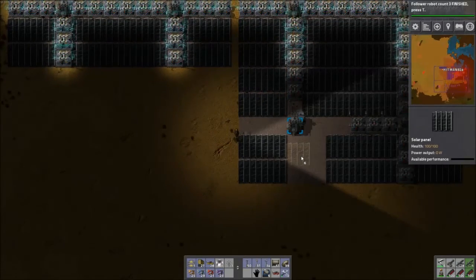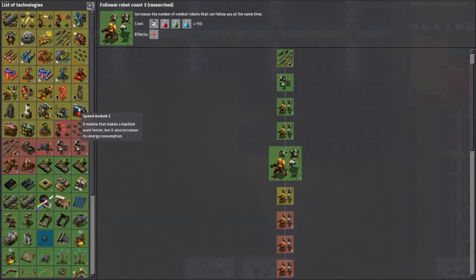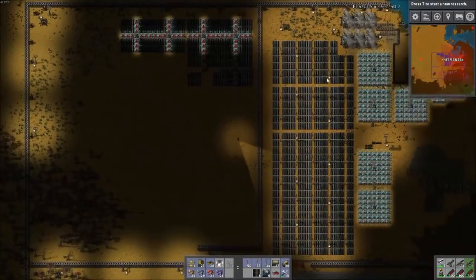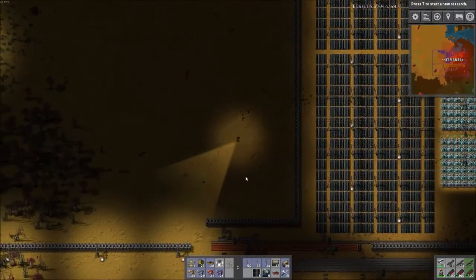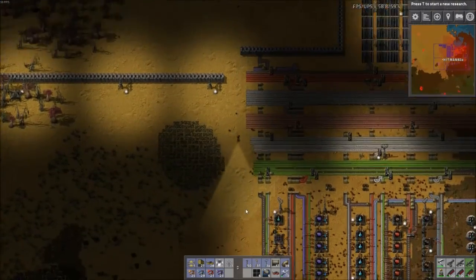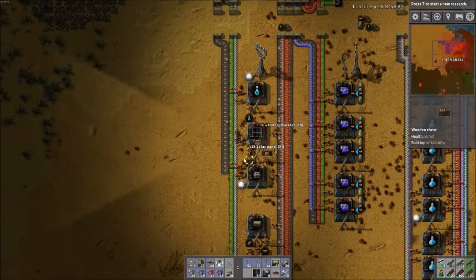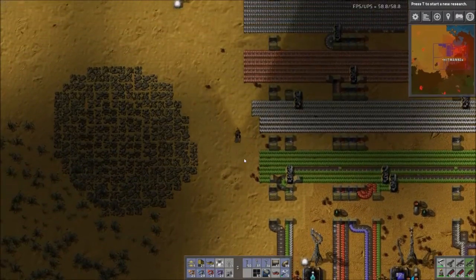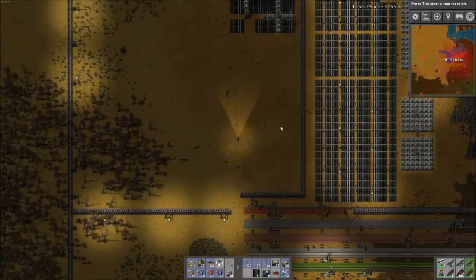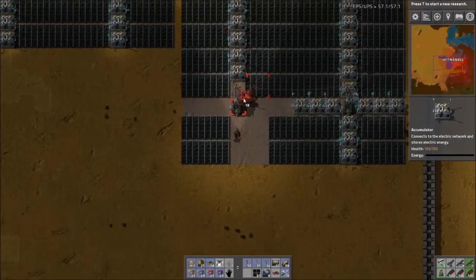First we'll get rid of that flashing on screen. I'm going to hold off on research for a bit and let things charge up. My steam generators are running, so I'm not going to give them more to do until we have more panels. There are 18 more accumulators there and 25 more solar panels. There's some ratio - I think it's 26 solar to 28 accumulators or the other way around - but I just wanted to do something different this time.